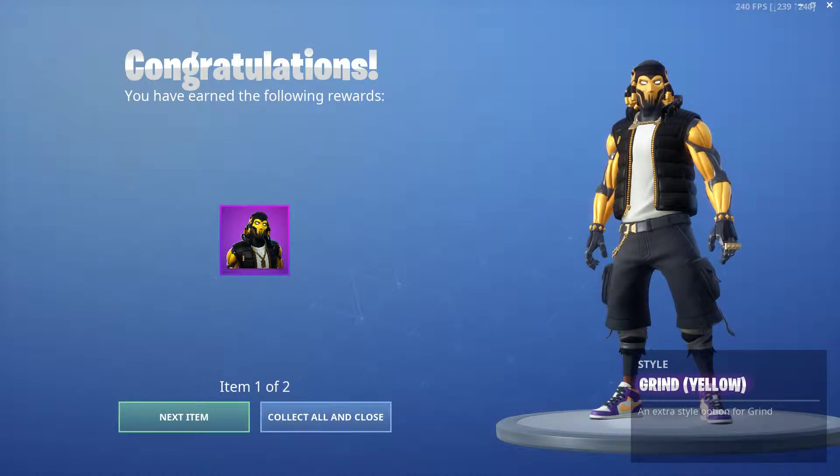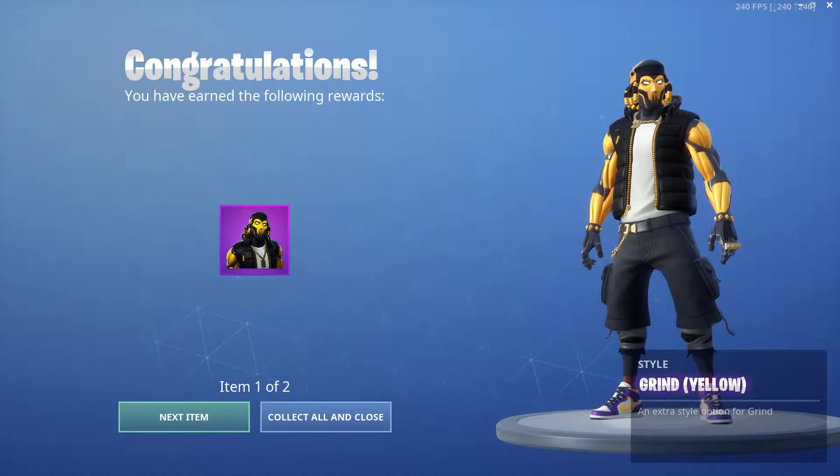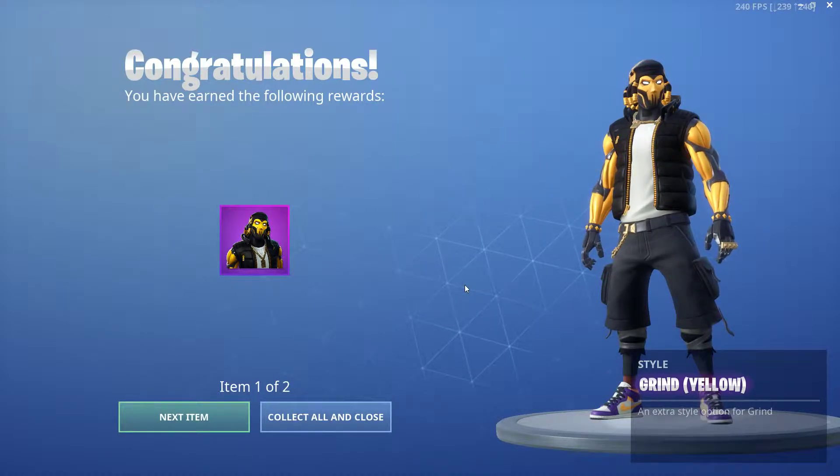We've unlocked a new style for Grind. He's part of the downtown drop bundle that came out for 18 bucks during the downtown drop event. I'm liking this — the skin color is cool. I really wish they gave us the real J's, you know, maybe the fours or the threes, even the twos, something like that. The flights are cool, don't get me wrong, I dig it. It's still official — it's Nike — so hats off to you Epic for doing it officially.